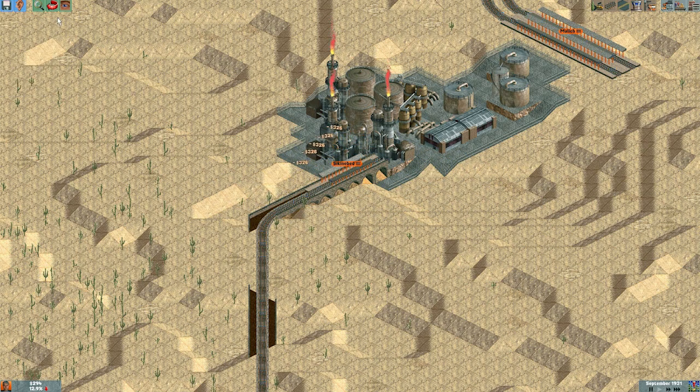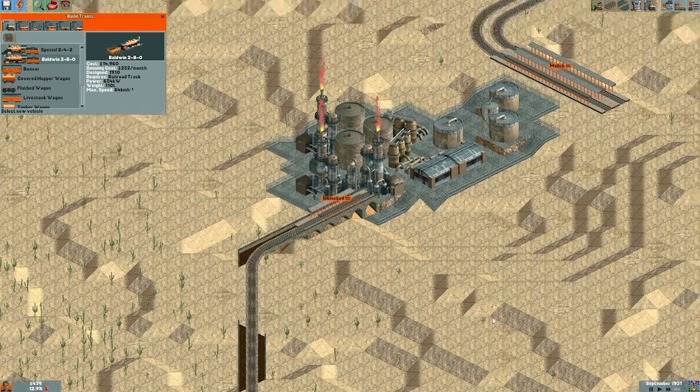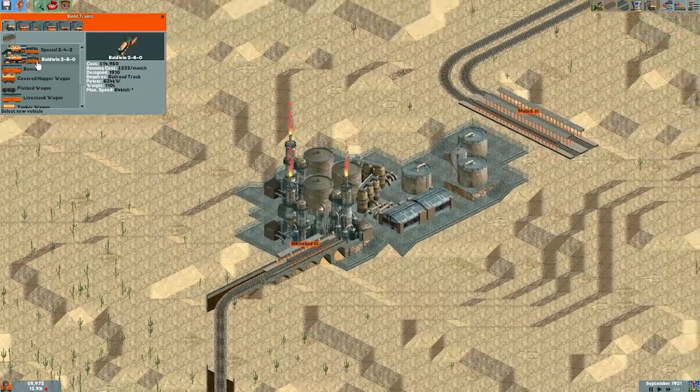I'm just going to do that because we really don't need to have a full-length station, especially if we're just going to have a regular train now. $14,000 for this train — I can't afford it. Of course. Right, fast forward, let's get some money. We get the big payoff when those two trains come in here, so that's always good. We go $5,000, and the other one should be coming very shortly.